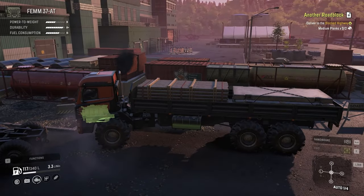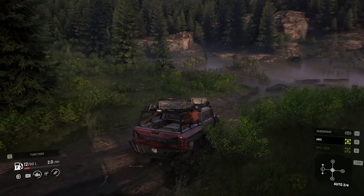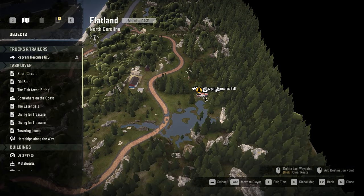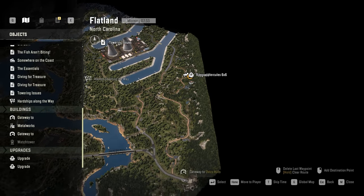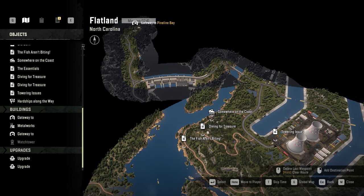Before we finish this video — if you drive Femm, you'll notice it doesn't have a diff lock right now. So I'm going to show you the location of the diff lock upgrade for this truck. The diff lock upgrade for Femm is right here in the Flatland map. If you got here from Oviro Hills, take this dirt road, drive for a bit, and you'll get to the upgrade. And if you got here from Pineline Bay, you need to follow this route.